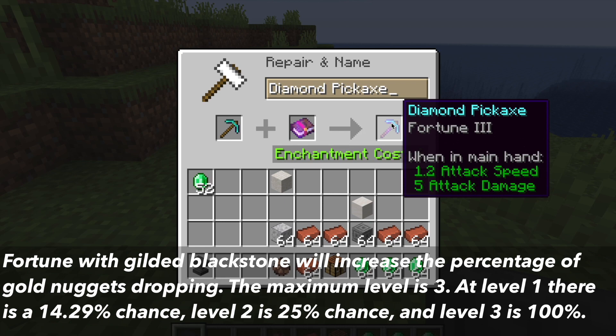The maximum level of fortune is 3. At fortune level 1 there is a 14.29% chance, at fortune 2 there is a 25% chance, and at fortune 3 there is a 100% chance of dropping 2-5 gold nuggets.